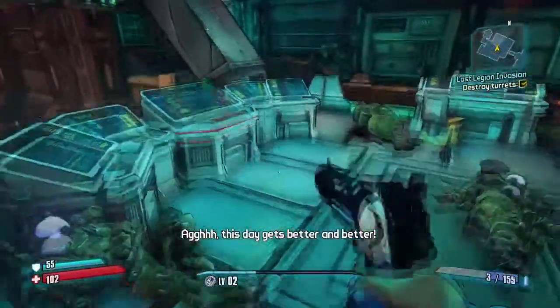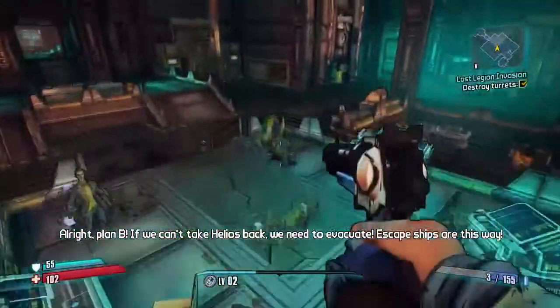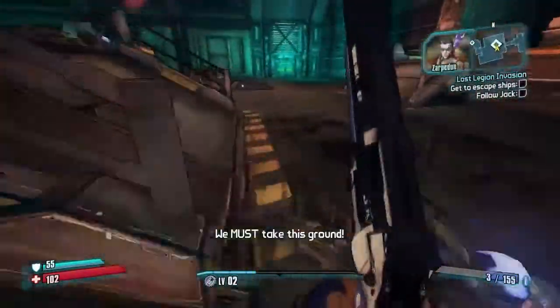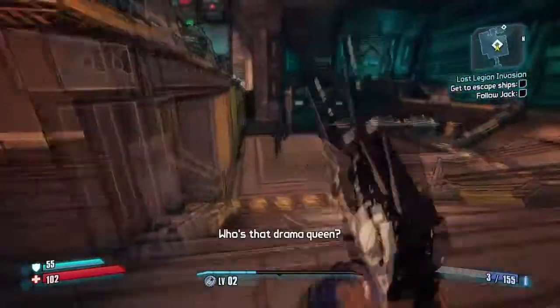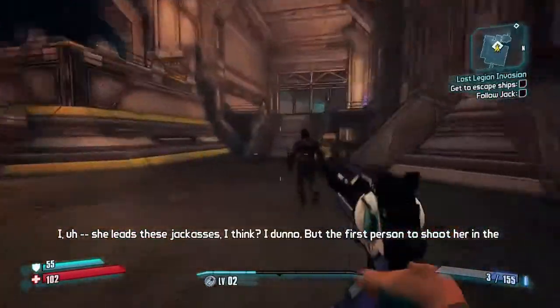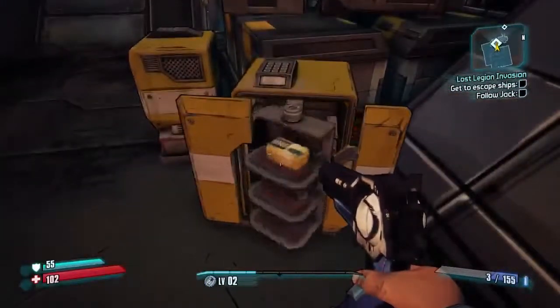This day gets better and better. Every other boss was hard as hell. You can take Helios back — need to evacuate. Escape ships are this way. We must take this ground! Who's that drama queen? How does she lead these jackasses? The first person to shoot her in the head gets a high five from Turbo Mansion.